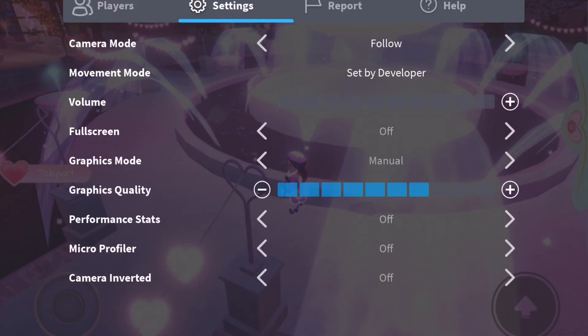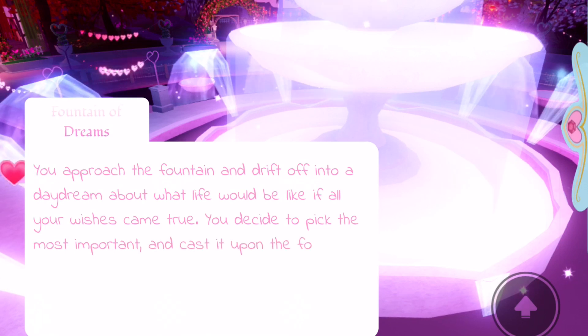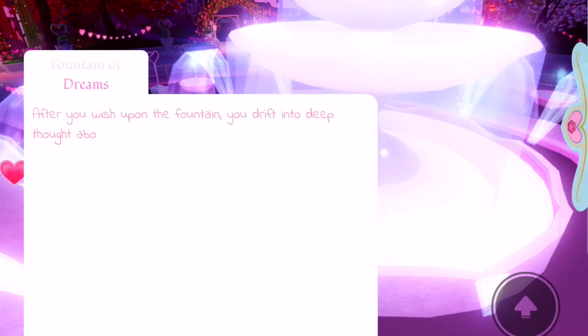Let me turn my quality down before I lag out of the game or something — that wouldn't be the best. If you go over here, you can see it says you approach the fountain and drift off into a daydream about what life would be like if your wishes came true. Then we can go and make a wish inside of the fountain. Let's see what story we're going to get because I know there are some new fountain stories.